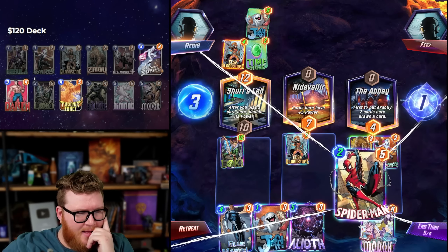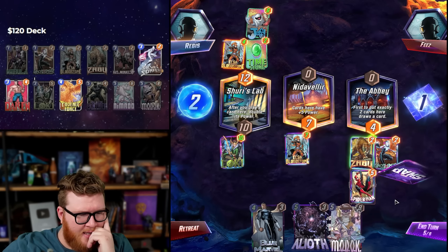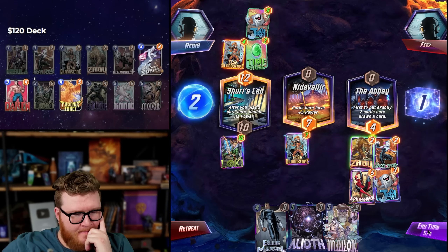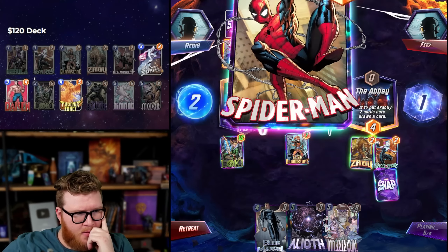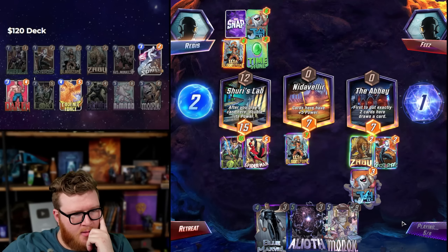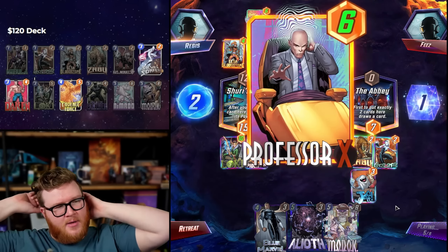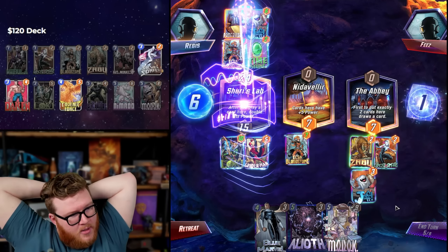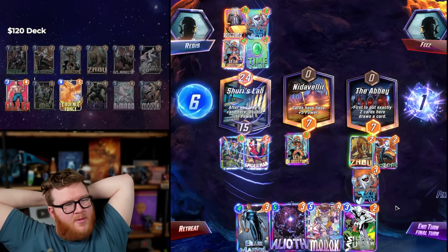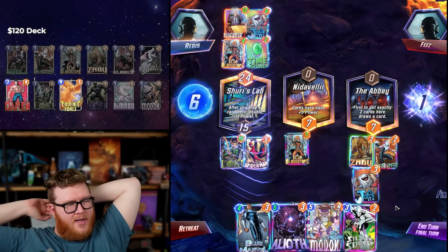I think I kind of screwed up my Elsa lines a little — we're just really not playing much to Shuri's Lab here. Spider-Man, go get him buddy. Don't go left because you're kind of wasted. Oh god, I'm an idiot. I'm actually a moron. I'm an actual moronic idiot.